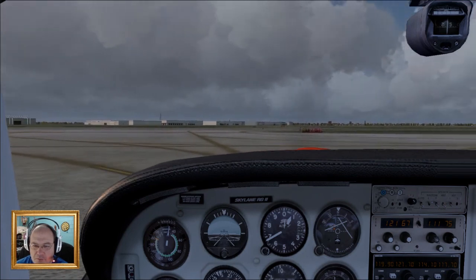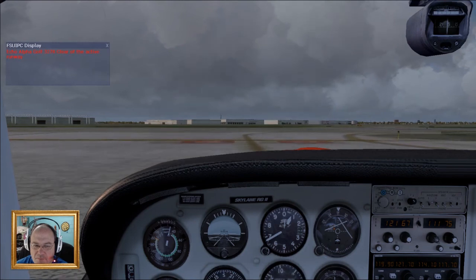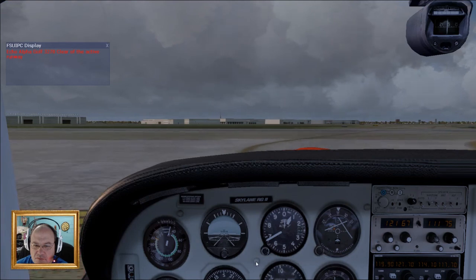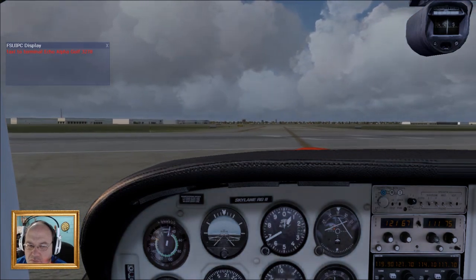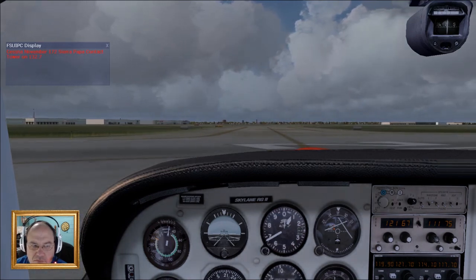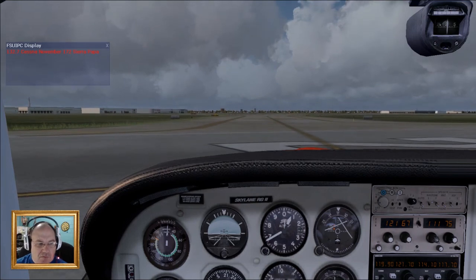Okay, we're on Mike 7. Left, runway 28. Cessna November 172 Sierra Papa, contact tower on 132.7. Cessna November 172 Sierra Papa.